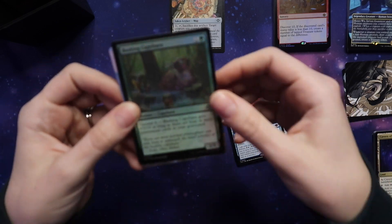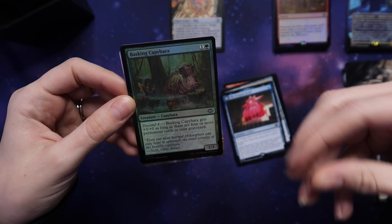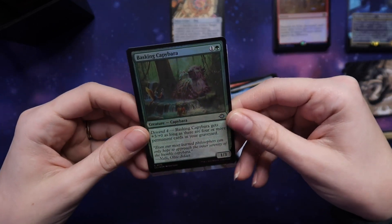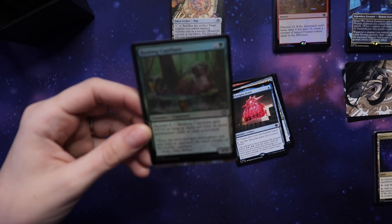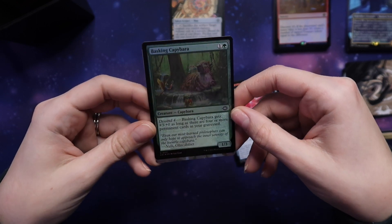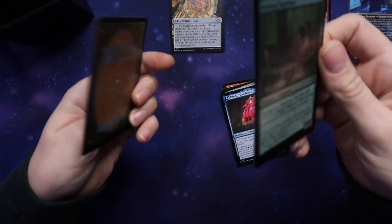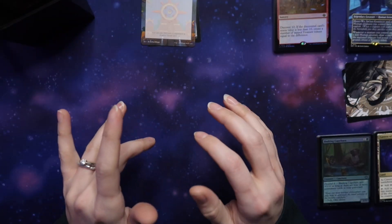I'm really happy with my pulls tonight. Thank you for being here with me — it's so nice doing this. You're watching this later, but I know you're still sharing excitement with me, so I hope you are. Please be sharing excitement with me. Basking Capybara — creature Capybara, Descend 4. It's shiny. I don't really know if it's super good or not, and then a token. Let's do another one.